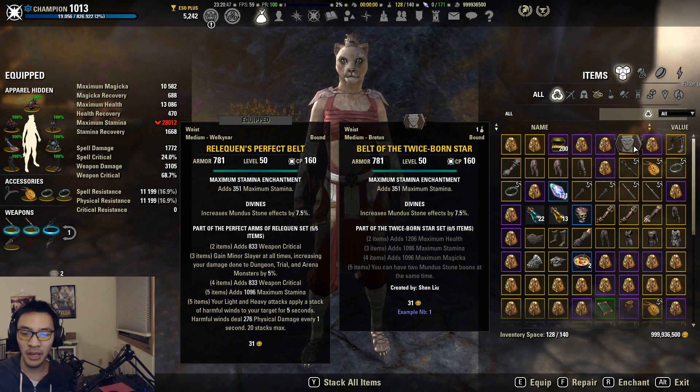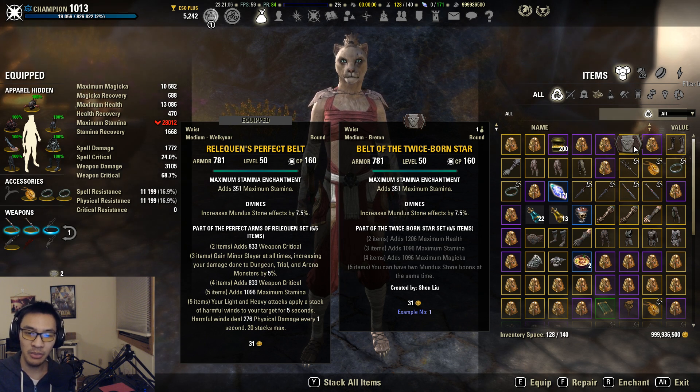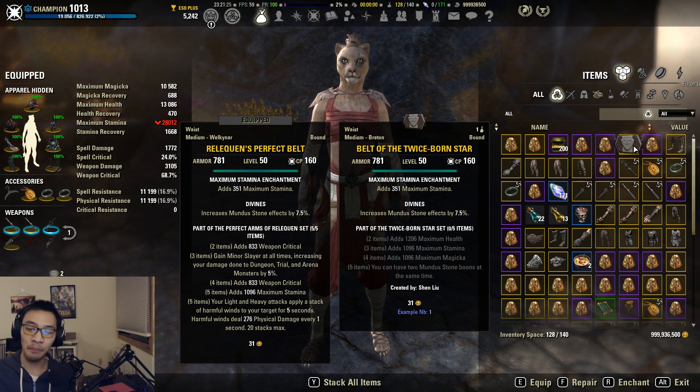The five piece is going to depend on which specific Mundus you pick up as your second. You already have one Mundus boon, so we're really looking at that second Mundus boon. We'll take two examples here - Magicka DPS and Stamina DPS. I'll show the Stamina spec first, and then go over the mathematics of the Magicka spec to give you an idea of where Twice Born Star stands and the hurdles it has to clear to become the next best set.